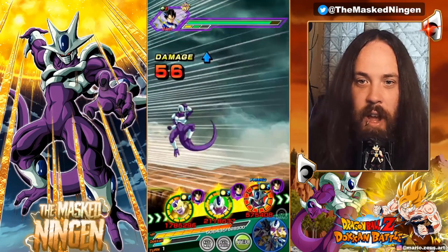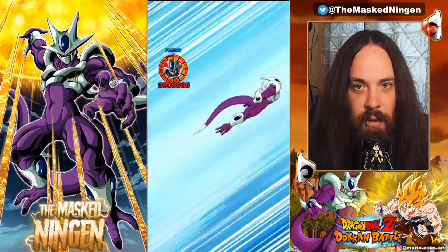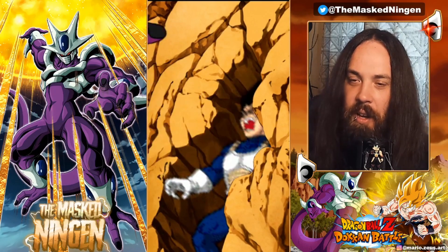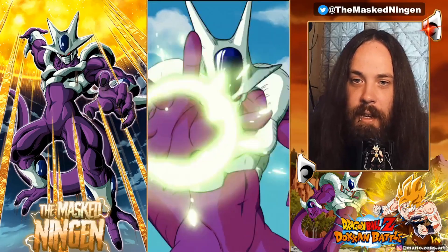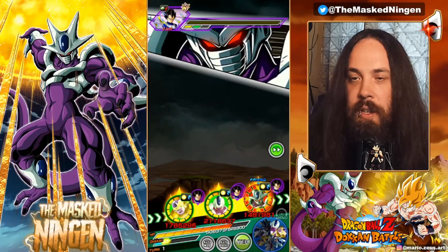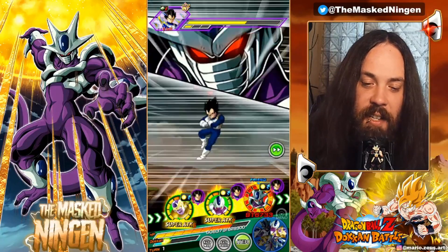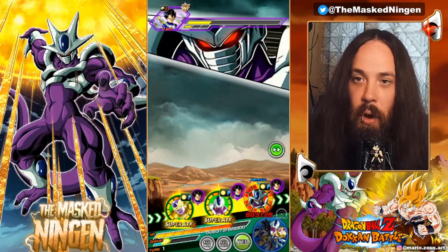Type disadvantage right at the start — just one super attack is not enough for him to be tanking supers. It's kind of what we'd expect. Infinite stacking units always start off fairly low, especially free-to-play because they have lower stats. Taking a type disadvantage super on turn one is not what you want.